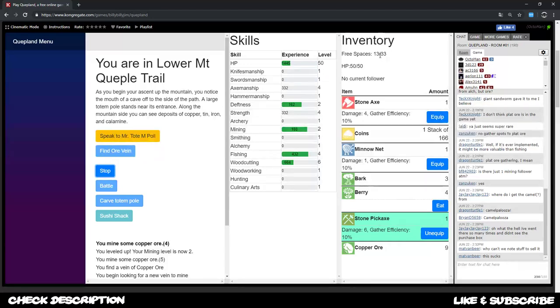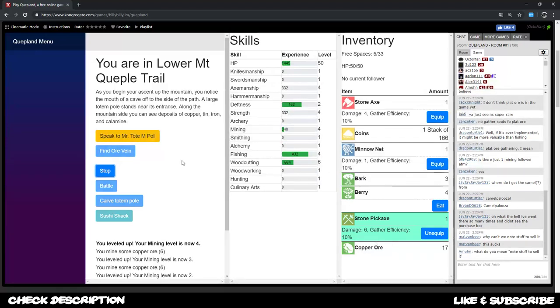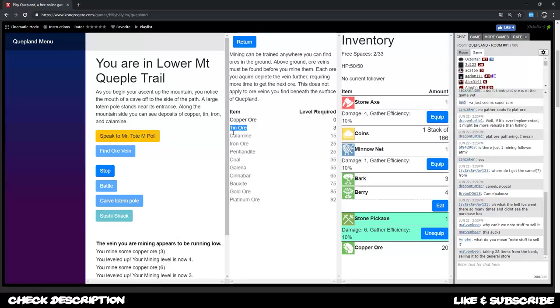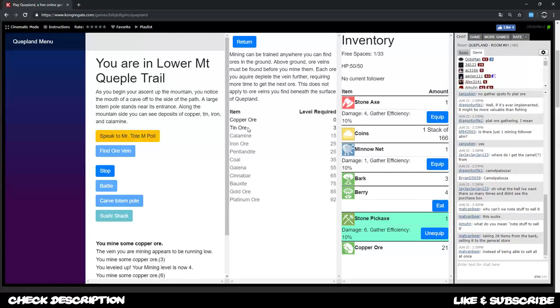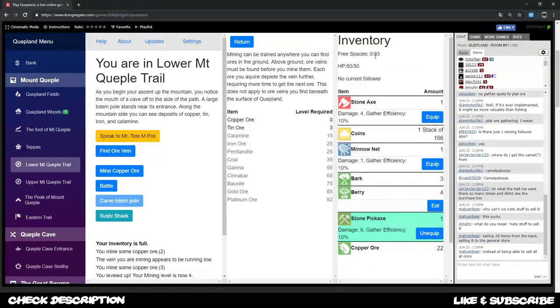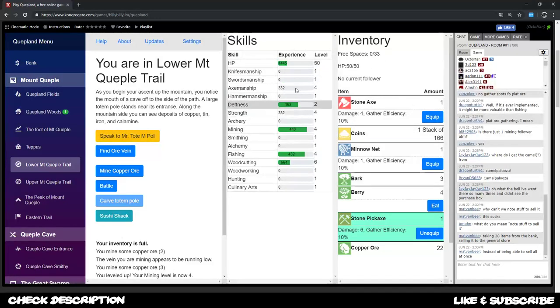Mining is currently idle-based as long as you have free inventory space. If you run out of space, the auto-collection stops. Later a dwarf follower can carry your copper ore to the bank so you can mine without interruption. Meanwhile, your mining level increases and unlocks the next ore type — tin, then calamine, then iron and so on.